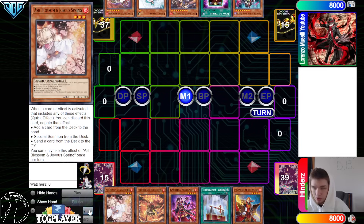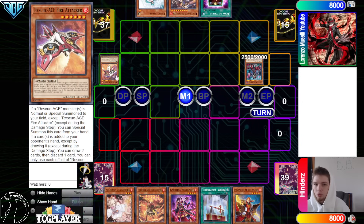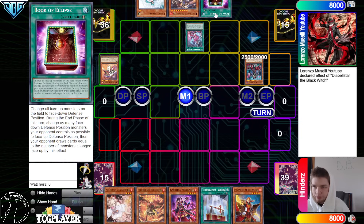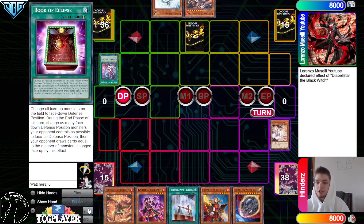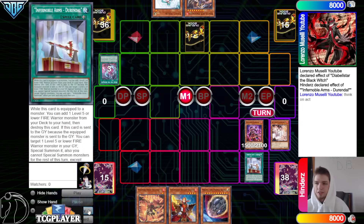This Ashe Blossom could potentially end the turn. Special summon Black Witch, discard Fire Attacker, and then Black Witch effect goes Setsunaka. The main deck Fire Attacker is interesting — we haven't really seen that too much in main decks. Book of Eclipse we've been seeing more and more in Rescue Ace main decks. Then Snake Eye sends Chain Ash, sets Eclipse, passes, they draw Nib, Normal summon Riseheart, then activate Dorendal effect to go ahead and search.